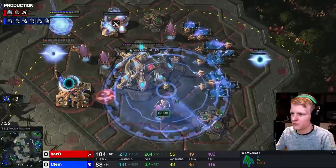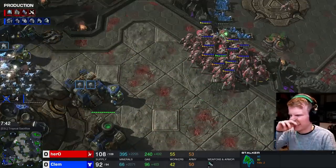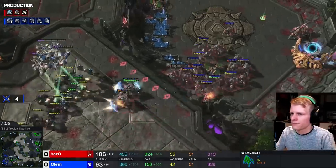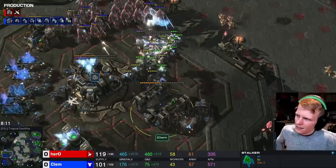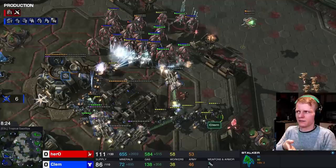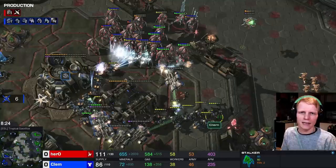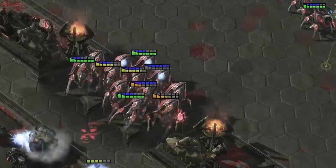Hero now has an almost fully saturated third base, gone up to 8 gateways, and is getting Charge and Blink. You do have to be scared around Marauders once they have Stim. The blink-out he does here is insane — he doesn't lose a single Stalker, which is incredibly impressive. He adds some Zealots, and I really love how aggressive this playstyle is — he made Clem afraid. Making Terran players afraid is always the best thing you can do: either by building multiple Oracles, or a really quick 4-gate Blink attack. Once he's done enough damage or delayed long enough, he can come in with 8 gateways and Charge. Always be in the Terran opponent's face and you can't lose.